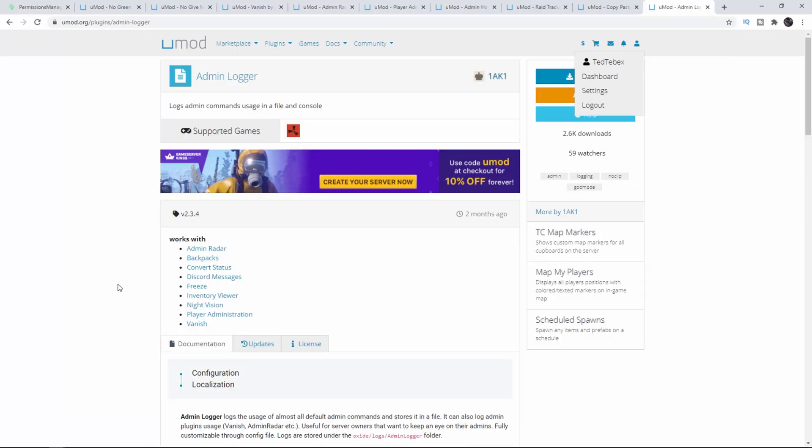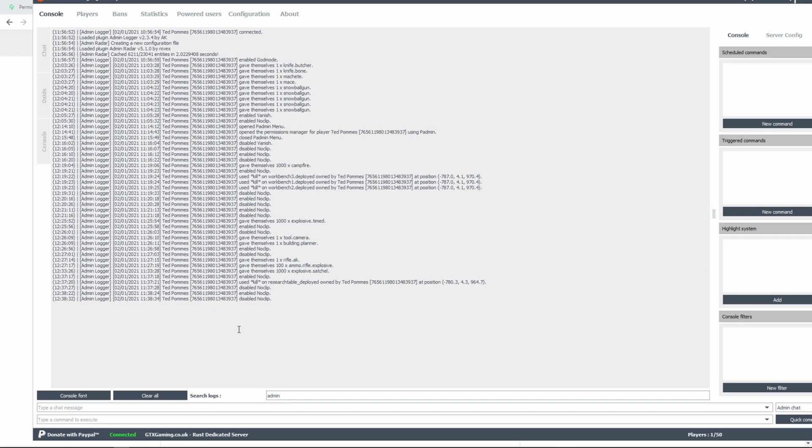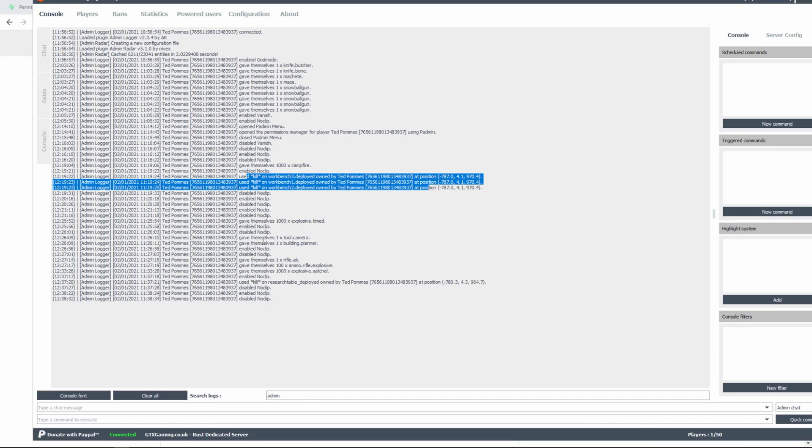And lastly, we have the Admin Logger. If you have several admins, this will log exactly what they are doing. It works with several different plugins — for example, the admin radar. Every time someone turns on the admin radar, it will log it, so you know exactly what your admins are doing. If one of your admins is actually playing on the servers, you don't want them running around with god mode and admin radar. Looking at my console, searching the logs for admin — you can see every time I gave myself something, every time I turned on god mode, vanish, no clip, or when I killed an entity. If you're the only admin it doesn't really make sense to install this, but if you have multiple people, definitely get this one so you can keep an eye on your team.